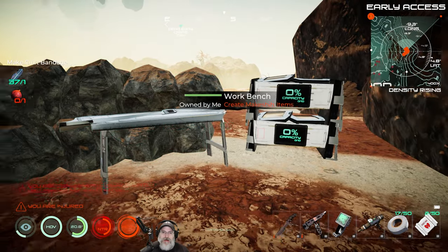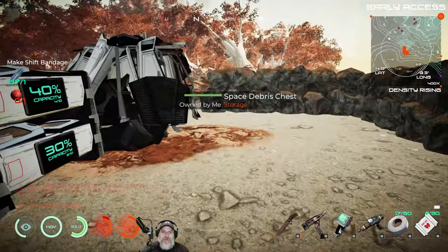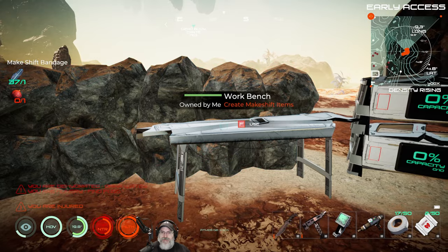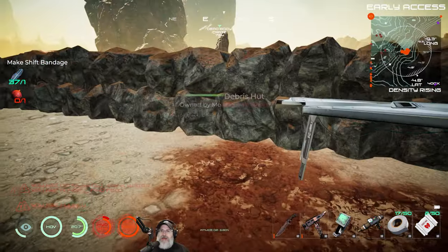Welcome back everybody to Osiris New Dawn on Experimental Branch. I'm an old guy gaming, and this is episode three. If we do not find a plutonium solution at the end of this episode, then I'm going to call this series and we're going to go back to vanilla.